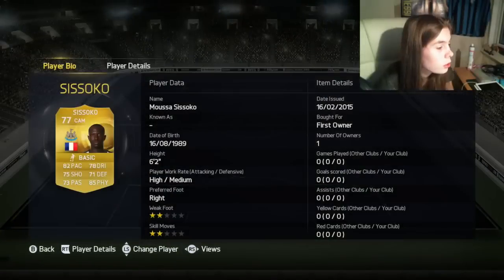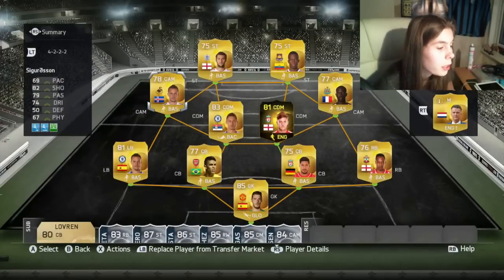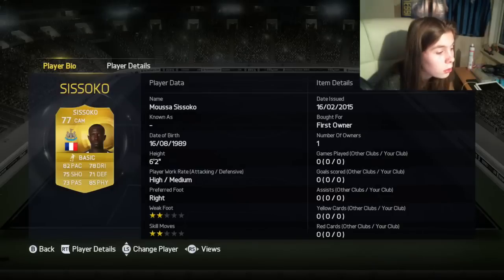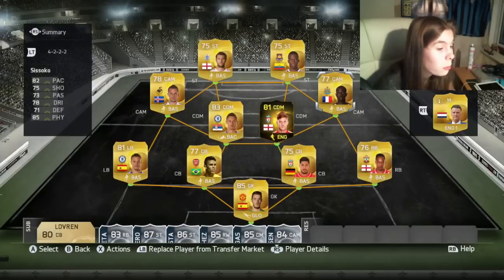Then we've got Sigurdsson and Sissoko — I put them in there mainly because I packed them. I think Sigurdsson was like a 77-rated card before, and Sissoko I'm not sure what he was, but I put him in there anyway.